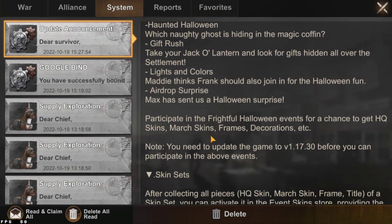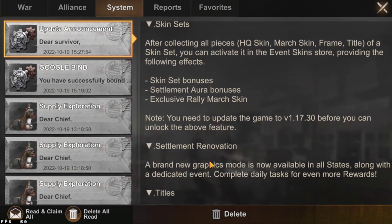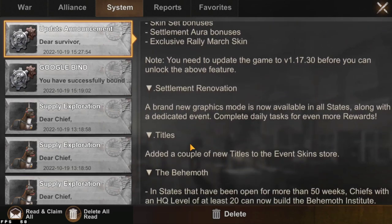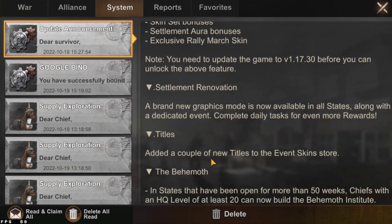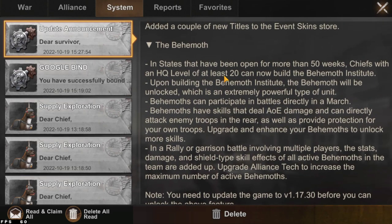There will be a Hello event skin set just released on the live server. Settlement renovation titles — new titles, the Behemoth — in states that have been open for more than 50 weeks, so they can build the Behemoth Institute now.